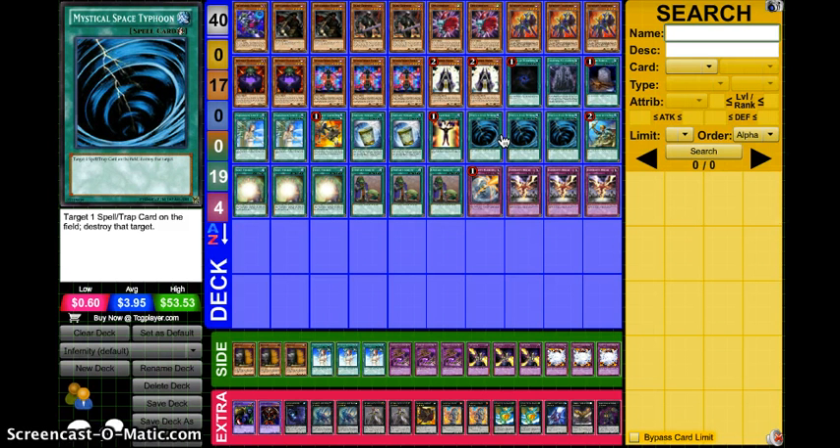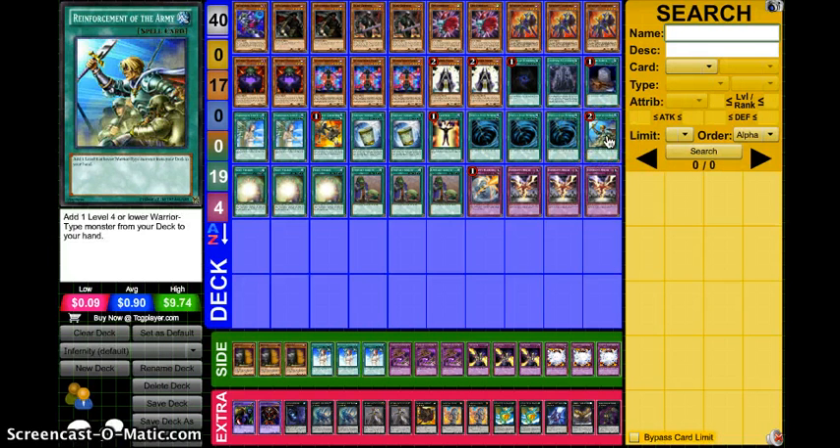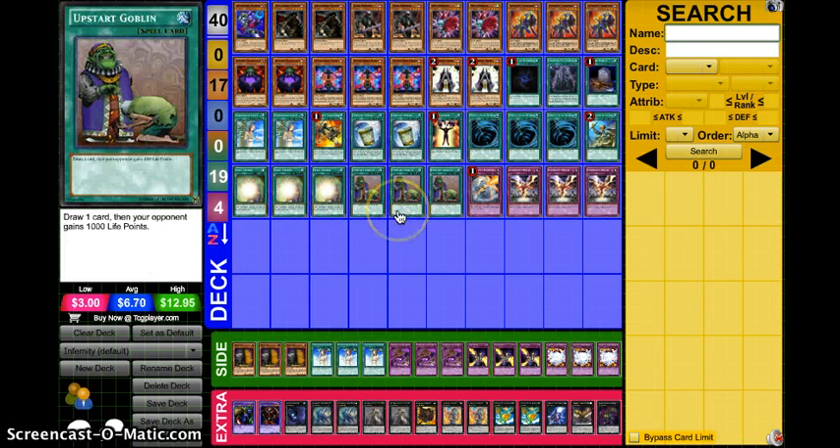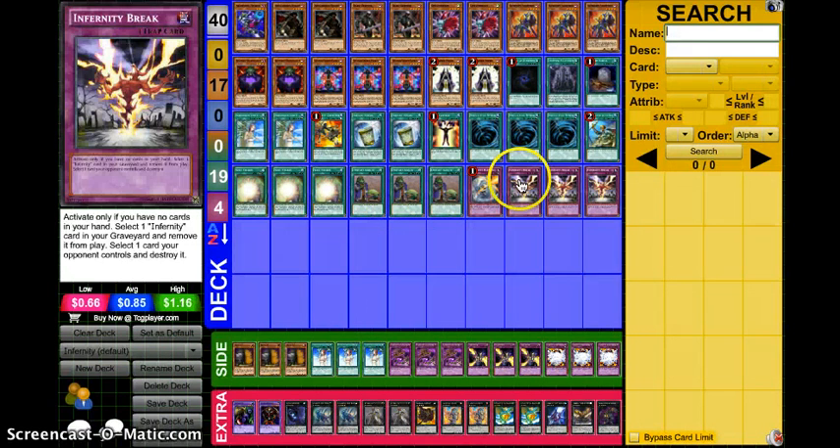Typhoon is still needed in this deck — a lot of people won't blind-space if they're playing against HAT, but you need Typhoon for floodgate cards like Kaiser Colosseum, Macro Cosmos, all that stuff, so having them is really good. You're also able to bluff your opponent with MST. One ROTA for the Warriors — this card's now at two, so that'll change. Three copies of Soul Charge, just like the wind condition, the card is insane in this deck — basically like having three more copies of Launcher and three more copies of Archfiend. And the craziest thing: he only ran four traps, all Infernity traps — one Infernity Barrier and three Infernity Break.